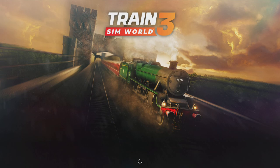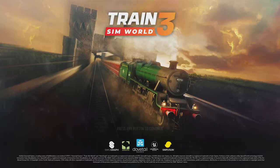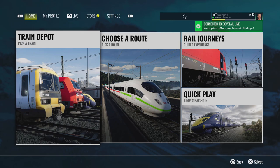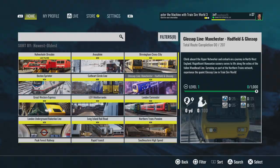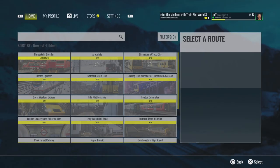Hello guys, welcome back to the channel. We've got a new line today — the Glossop Line in Manchester — and it's run by Northern Rail, which is the company I work for. It's really weird to come home from work to play a simulator of the place where you work. It's a short line but we're going to have a look at it. There's one certain area I want to look at first: the conductor, because on this one you can be the conductor. So I'm going to teach you how to be a guard — let's go find it.